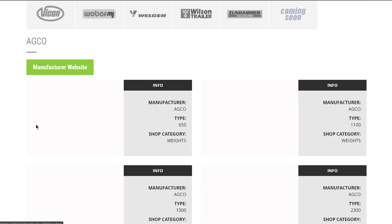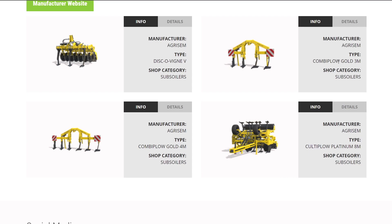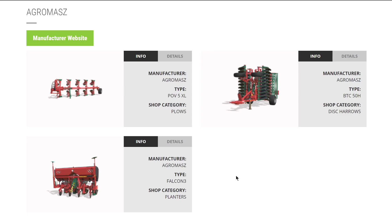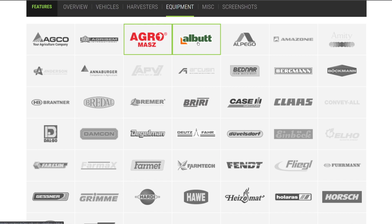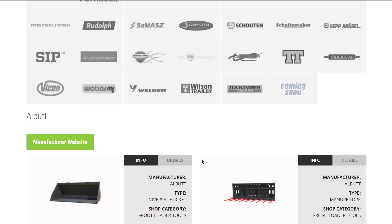Starting with AGCO, we have four weights: 650, 1100, 1500, and 2300 kilogram front weights. From Agri-Sim we have subsoiler city with Disco Vine, the Copy Plow, Copy Plow Gold in 4-meter and 3-meter versions, and an 8-meter version as well. From Agrimac we have a big plow, a disc harrow, and a planter. From All Butts we have a lot of stuff for doing front loaders - tons of front loader tools and some wheel loader stuff.